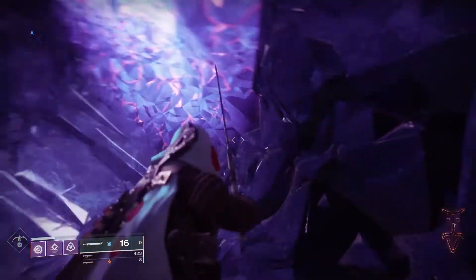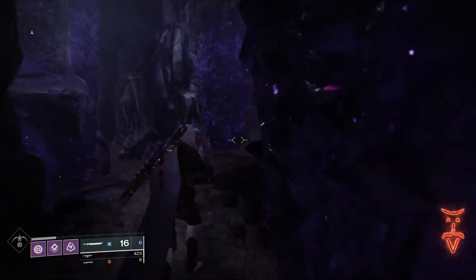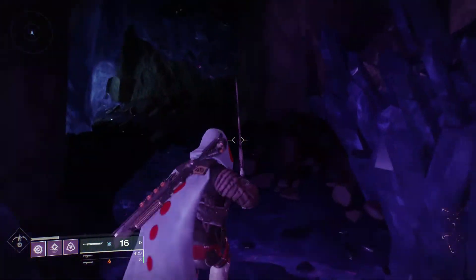You're simply gonna spawn in, wait for this little door to open over here. You can do this on all three characters once per week, so just follow me going here on my little route. Head to the left — I'm gonna switch between Hunter and Warlock just to show you how to get through the jumps.